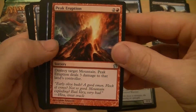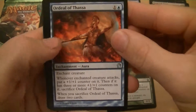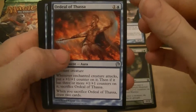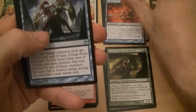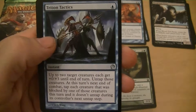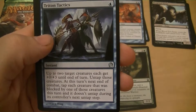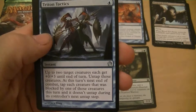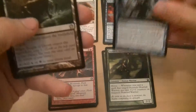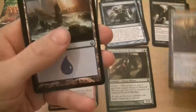Benthic Giant — six mana for a 4/5 with hexproof. Peak Eruption — three mana, destroy target mountain, deals three damage to their controller. It won't do me any good unless they're playing mountains. Ordeal of Thassa — enchant creature, when they attack three times and get three counters on it you sack it and draw two cards. Triton Tactics — up to two target creatures each get plus zero plus three, untap those creatures; at end of combat tap each creature that was blocked and they don't untap. My rare is Temple of Deceit, so if I'm going blue-black that will be helpful.